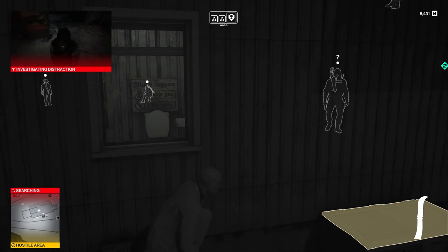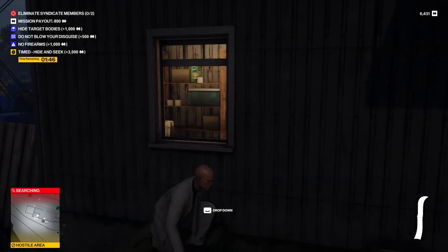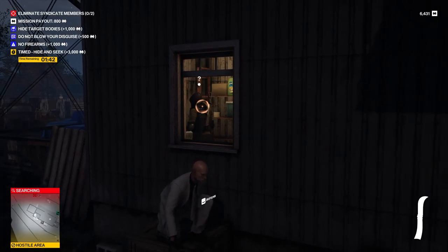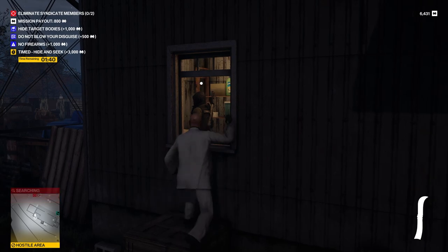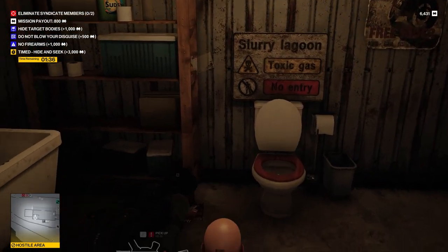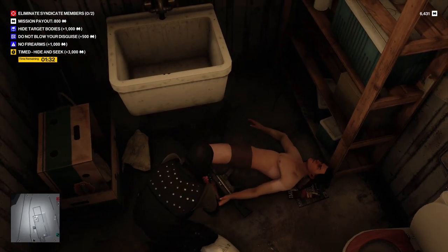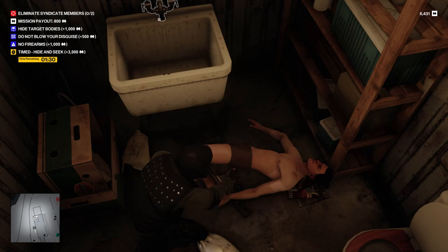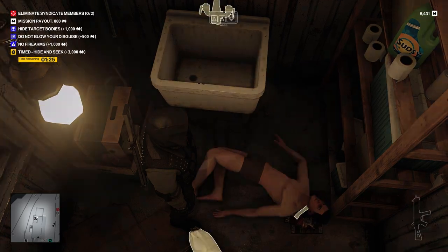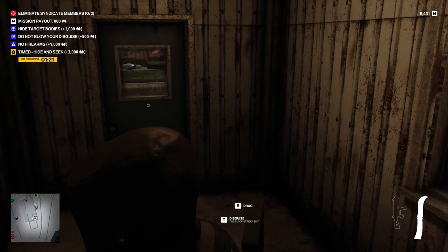I'm going to assume not, because you're crouched down. This time we've got the point man. He's going to turn that off. Down he goes. There we go — one disguise. We'll take his gun, because it's probably a good idea to have one. And can we pull our grape knife out of his head? We can. Perfect.